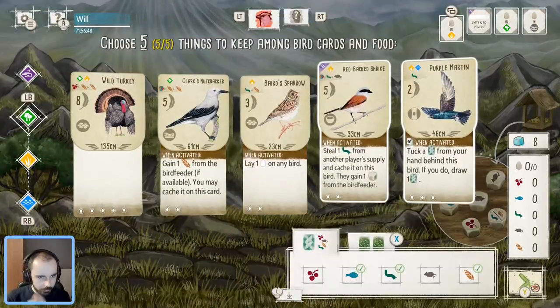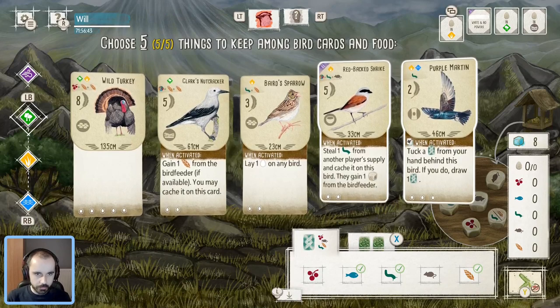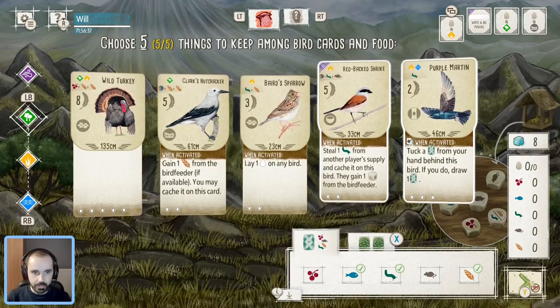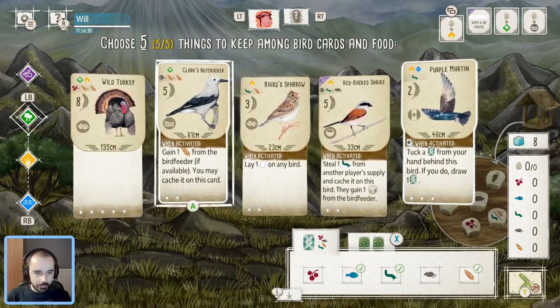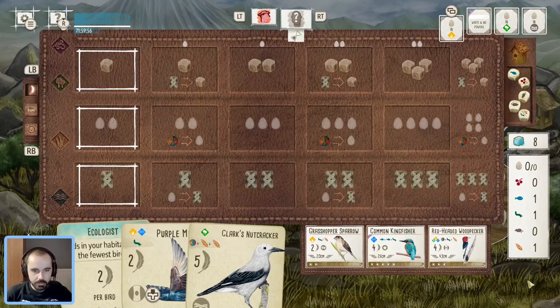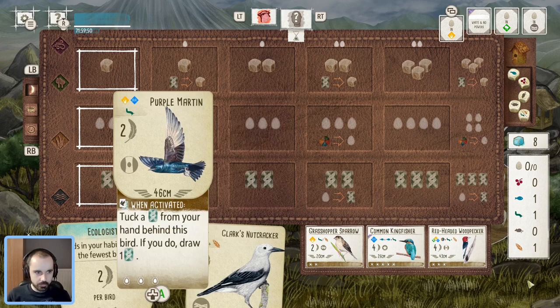I'm going to prioritize the wetlands here, prioritize getting something there, and start drawing some cards. I think it's always better to get the wetlands going first, let yourself see some cards, and then hopefully you can use that to find some good forest birds. We'll keep the Nutcracker — there's no way I'm playing this, but at least keep something I might play and go from there. Not super amazing, but definitely a bird like the Martin is great to have in the starting hand for sure.